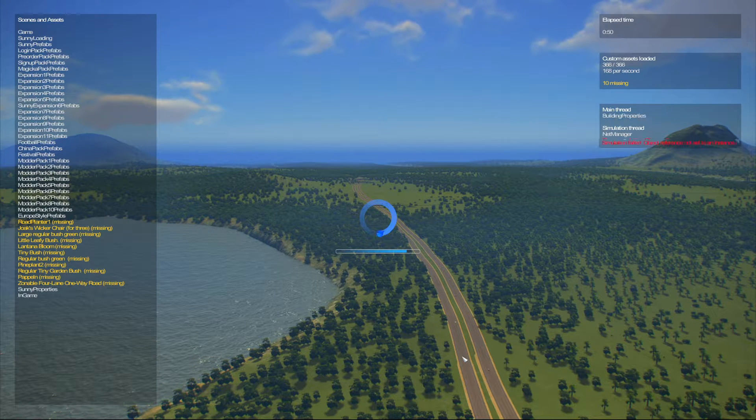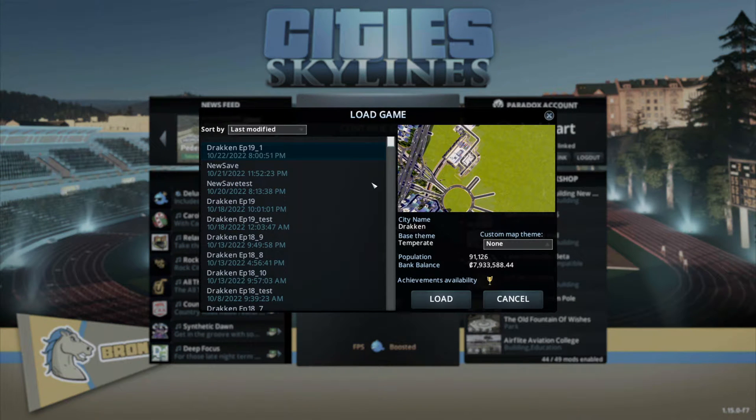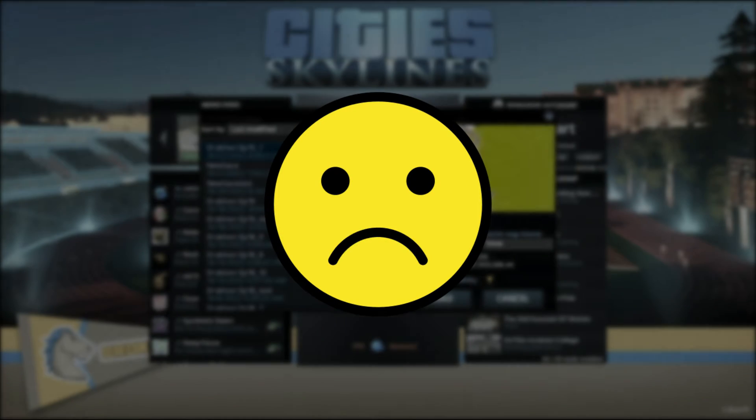If your loading screen mod tells you that the simulation has failed, or you are greeted by a weird bright screen in Cities Skylines, then you have a so-called corrupted save file. Don't panic — we are going to fix this.